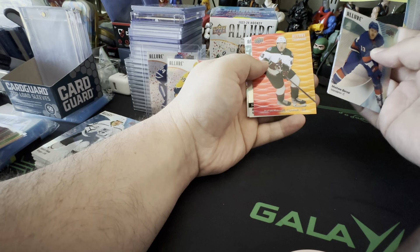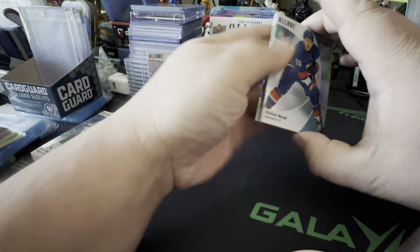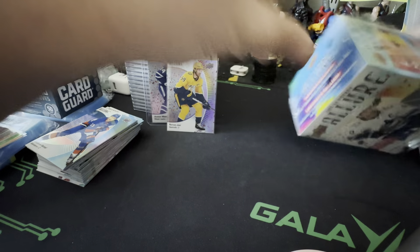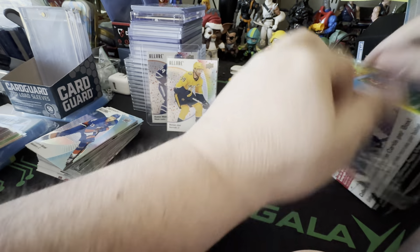It's kind of cool — I did pull a Roman Yossi out of ten patch auto, that was pretty cool. Tage Thompson — we got an orange Sydney the Rat on the orange, and Connor Ziri on the rookie, and then Tage Thompson on the Taxi.